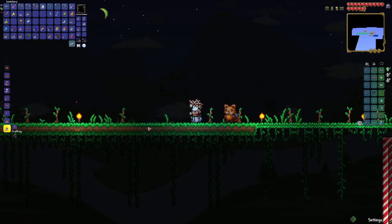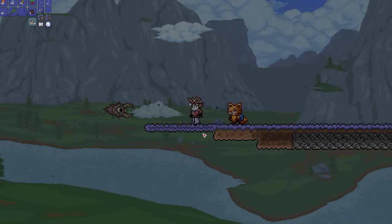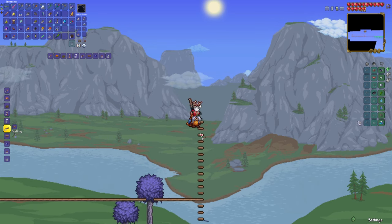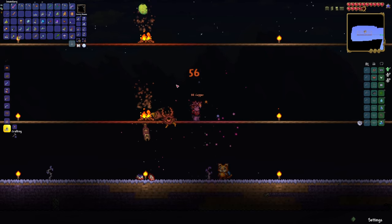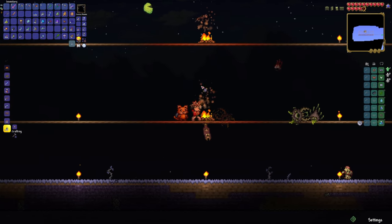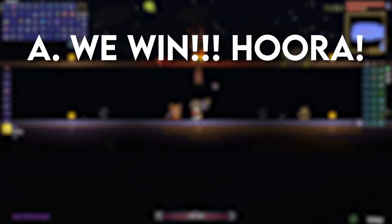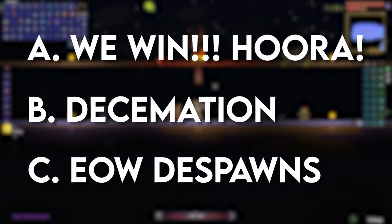We started creating a corruption area and working on getting some vile mushrooms. We even created a small arena just so we could fight the Eater of Worlds. By the time night rolled around, we were ready. Before this fight starts — what do you think will happen? Is it A, we win; B, we get brutally decimated; or C, it despawns? Take your pick.